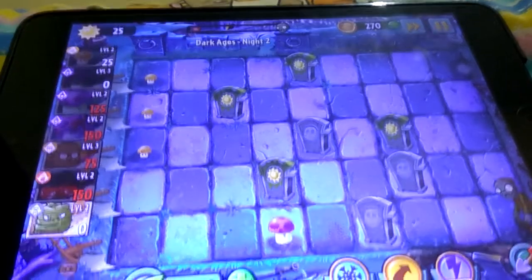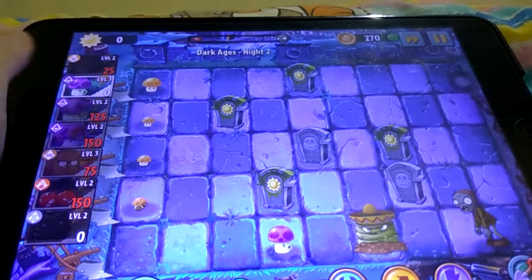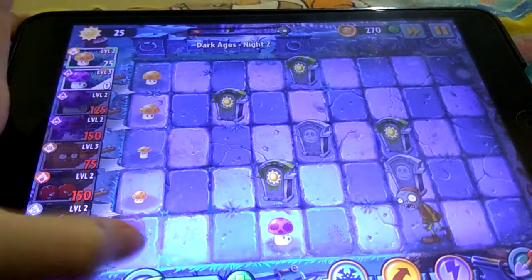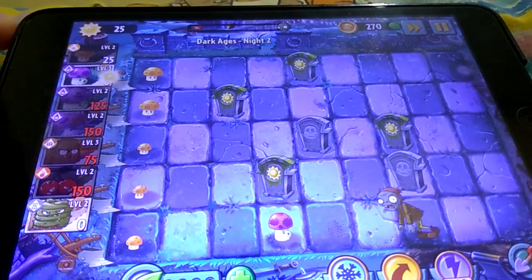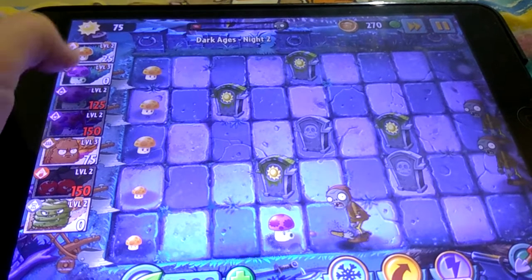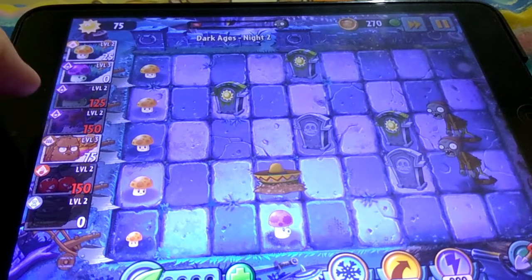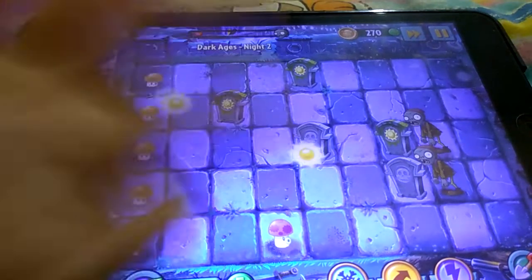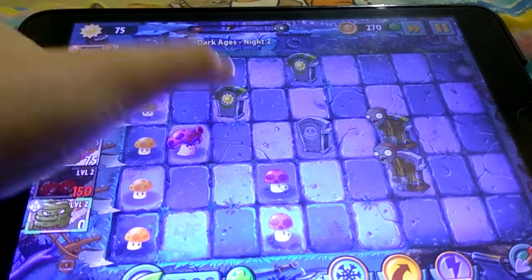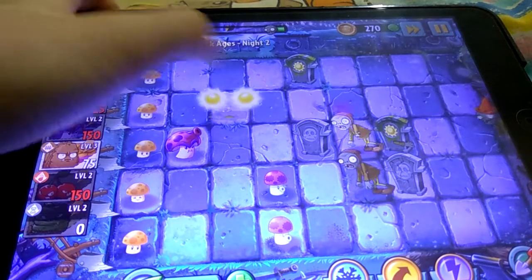There's a gang over here. I have to find my Puff Shroom. Don't worry. Come on, destroy the grave. Kill that guy with the Puff Shroom. Uh-oh guys. We got another Grave Buster — give me the suns. The Spore Shroom looks very strong.